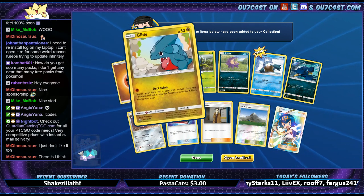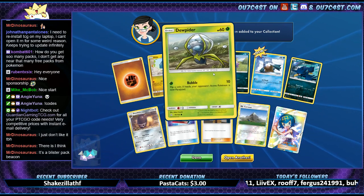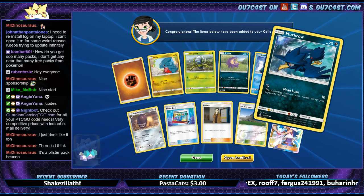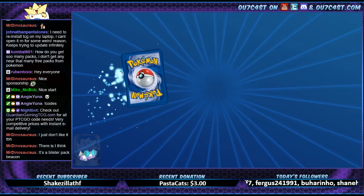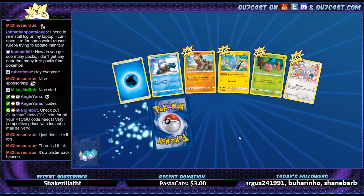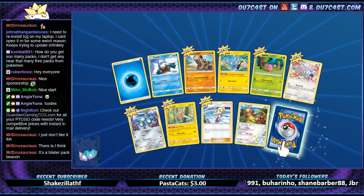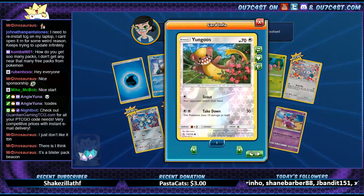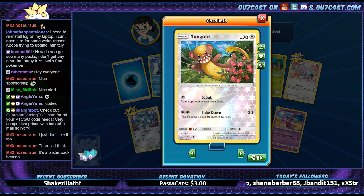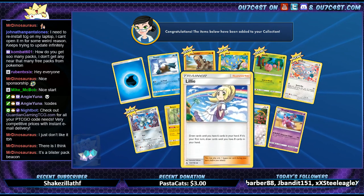Let's see — Fighting, Gibble, Dugtrio. Getting some kind of crazy dance looking thing there. Snover, Murkrow. It's a blister pack beacon — the beacon one, that's pretty cool. Young Goose. Oh god, Dropya — like 'drop me like when you have French girls.' That's amazing.